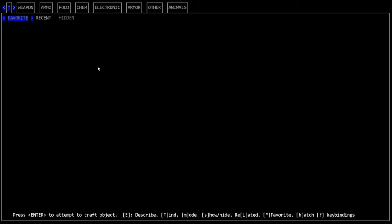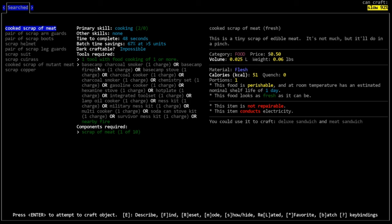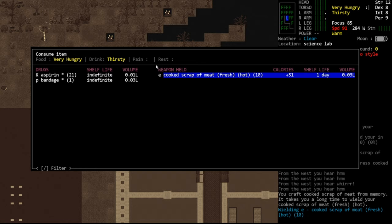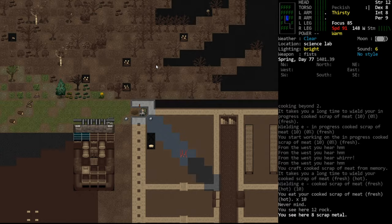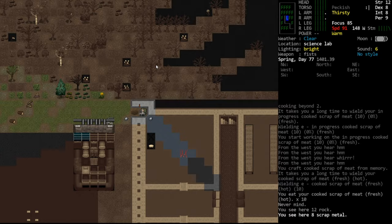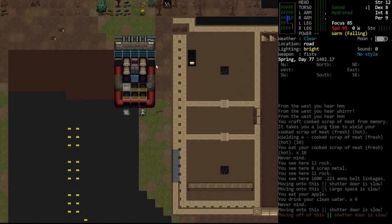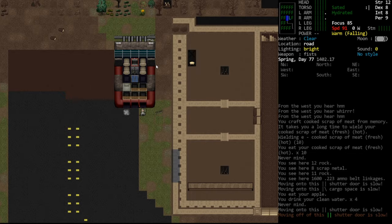A pot is needed for boiling water and cooking many things, but scraps of meat can be cooked with a basic food-cooking tool. Since we have a spear we can basically stick the meat on it and cook it over the fire. We can't do that for boiling water or cooking pasta, but for the scraps of meat it works. All cooked — that's 500 calories, nothing to sneeze at. We'll eat them, drink from our water cache, eat the apple, and we're no longer hungry or thirsty.